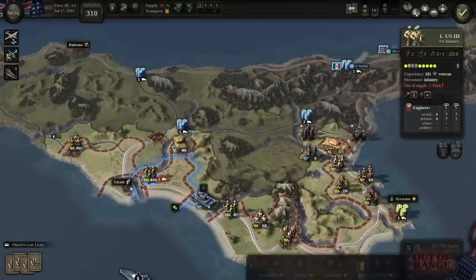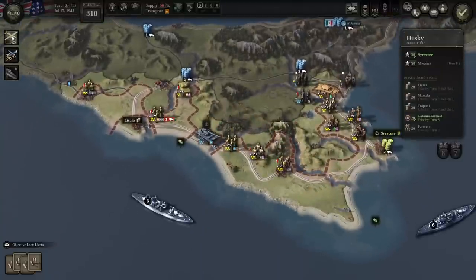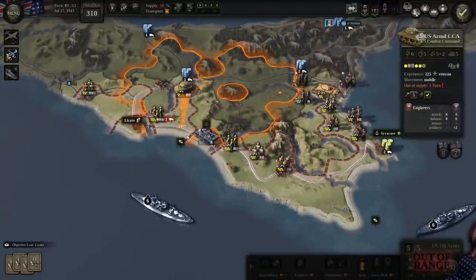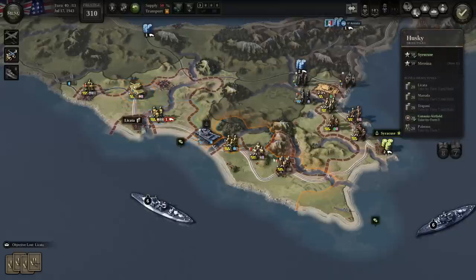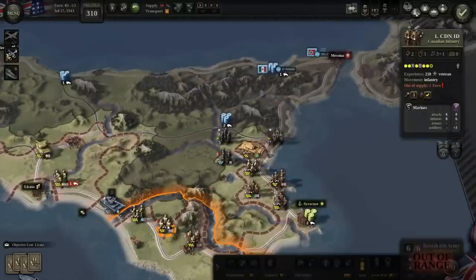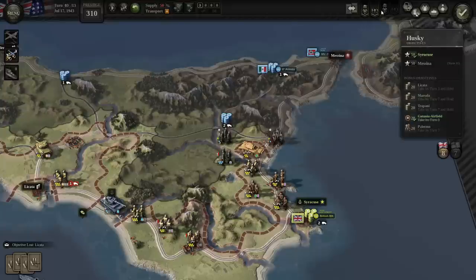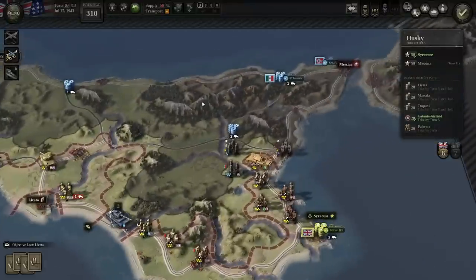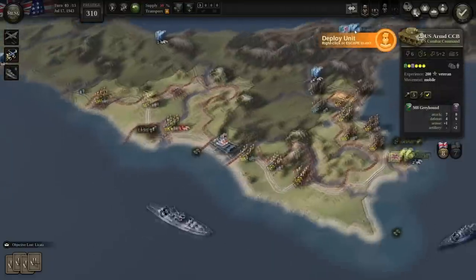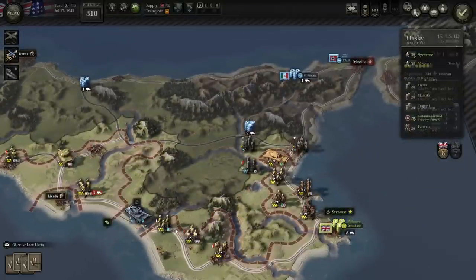Meanwhile, this German armor is like — you're not gonna mess with us. Bomb them! We got supply. I don't really understand how HQs work in this game, to be honest. I can't deploy them — they're in the hex with deployment. But I don't have any more naval bombardment. I want more naval bombardment — they're on the one hex I was gonna deploy my reinforcements in. Those jerks took the port. It's almost like they knew what they were doing.